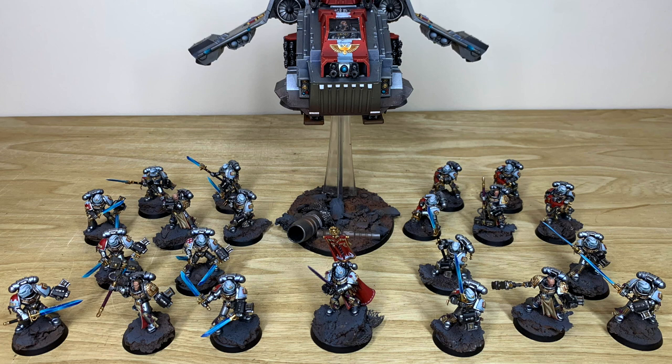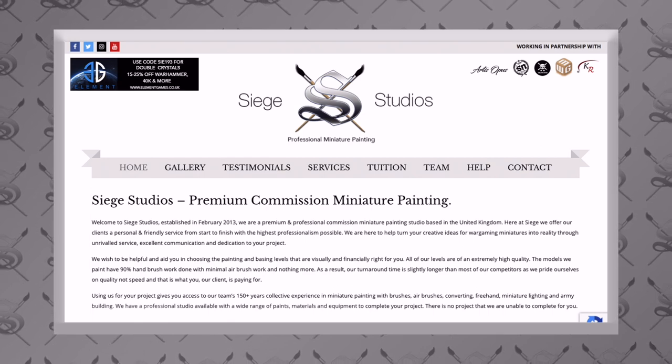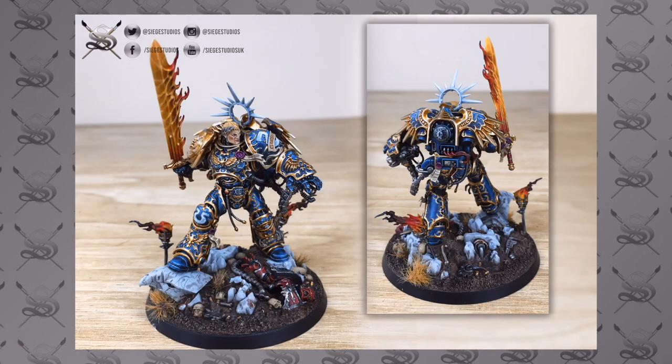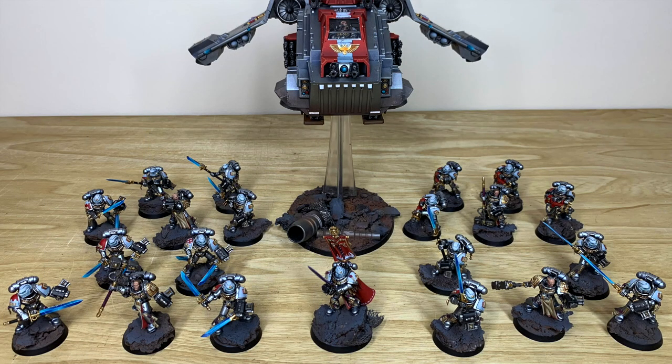If you're new to the channel, Siege Studios is a UK-based premium commission model painting company. What we do as a business is paint models all the way from an above-tabletop level as a minimum, up to competition entry level quality. If you're interested in commission, head to the description of this video where the link to our contact form can be found, and complete that — select dropdown options relevant to you and include a message with a list of models in our format.